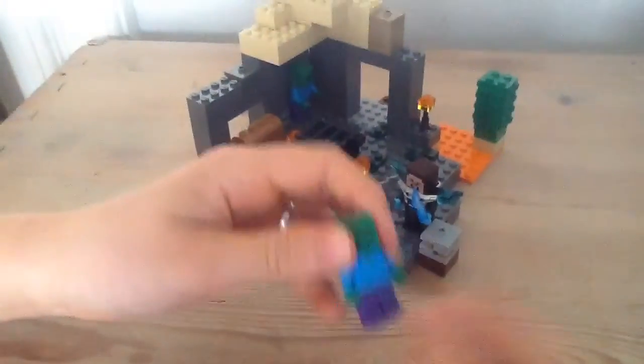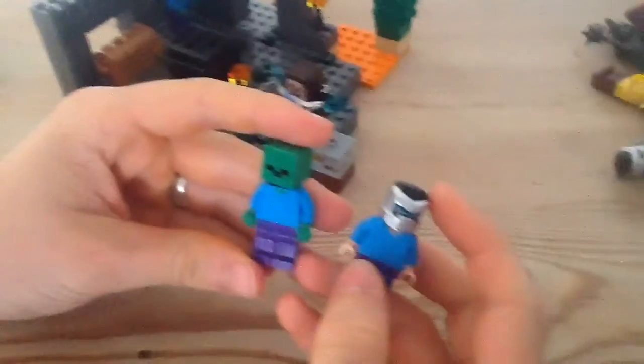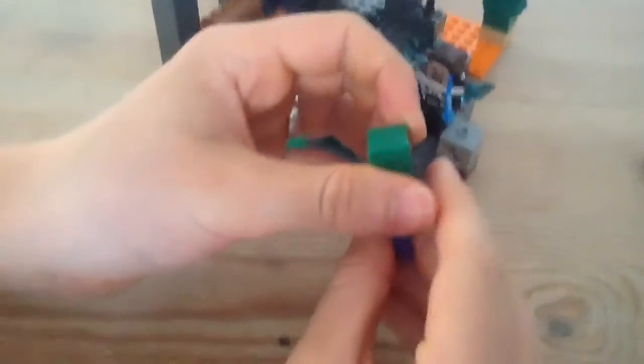It just has the same torso as Steve. I've put the Steve body here — just the same — but the zombie has green hands and green color instead of flesh color. So that's pretty awesome. We got two zombies and they are identical.